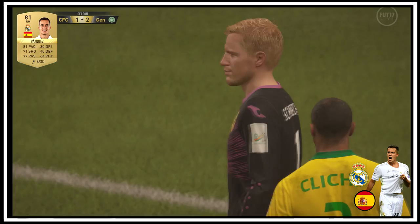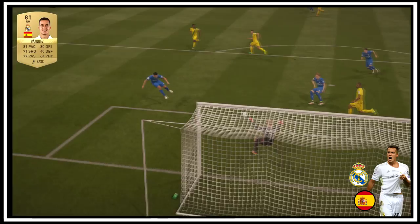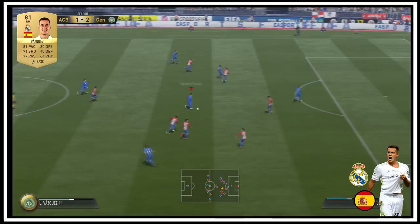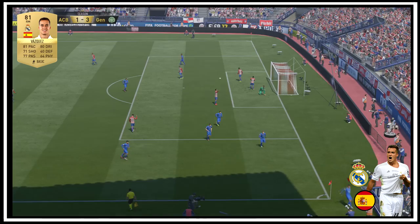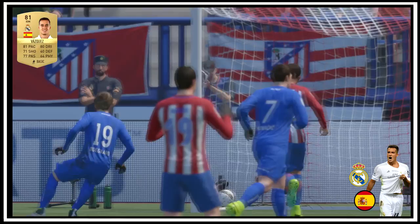I also free kicked with this card and it was very very good. He has got high free kick stats which is always good for a winger because you can have him on the free kicks as well as just running. He was more of a goal scorer than an assister. He did assist quite a bit but not as much as I would like. He scored more than what I was expecting. And for 400 coins you cannot complain — 81 pace, 80 dribbling, and his free kicks are good.